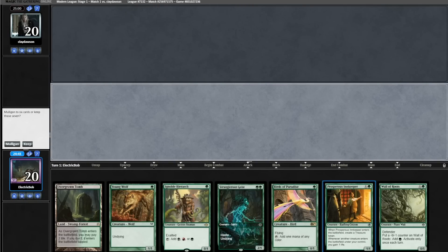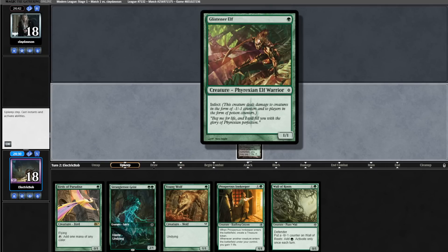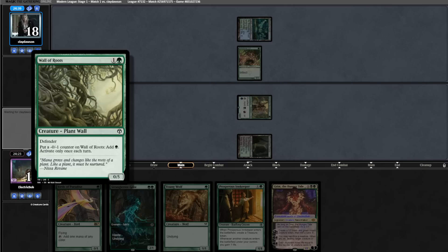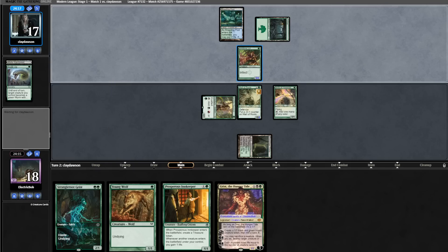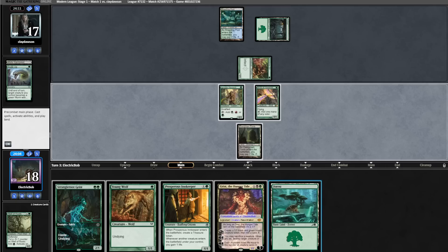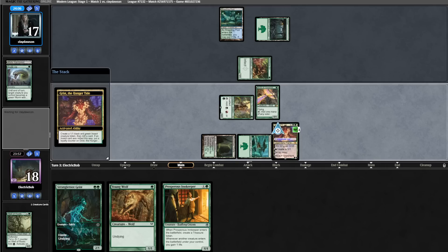Match one: we're on the play with a bunch of dorks, so we'll keep. Opponent goes Breeding Pool into Glistener Elf. Grist is a great top deck. We'll go Wall of Roots into Birds of Paradise by putting a minus one minus one counter on the Wall. Our battlefield looks pretty sweet. Opponent scales up their Glistener Elf — we're pretty much forced to chump block here, we just can't afford to take six. Goodbye, Wall of Roots. We draw a land, slam a Grist, tick Grist up, and play a Young Wolf.